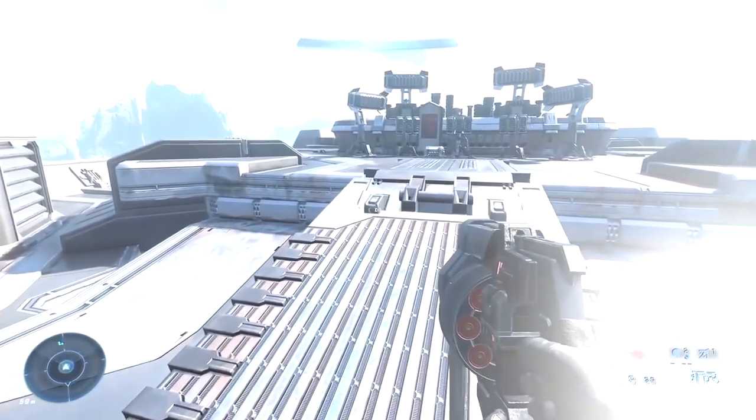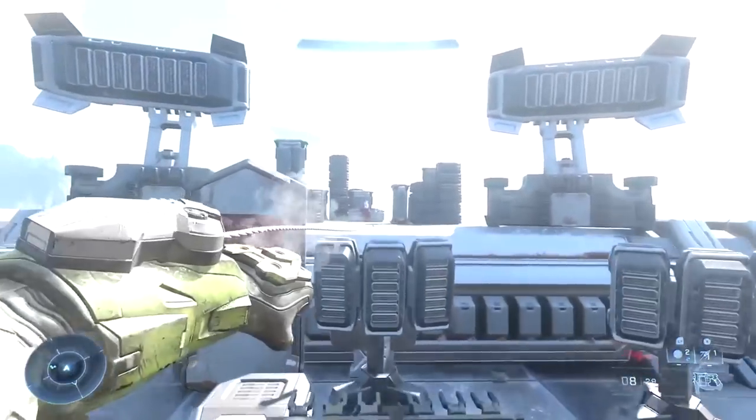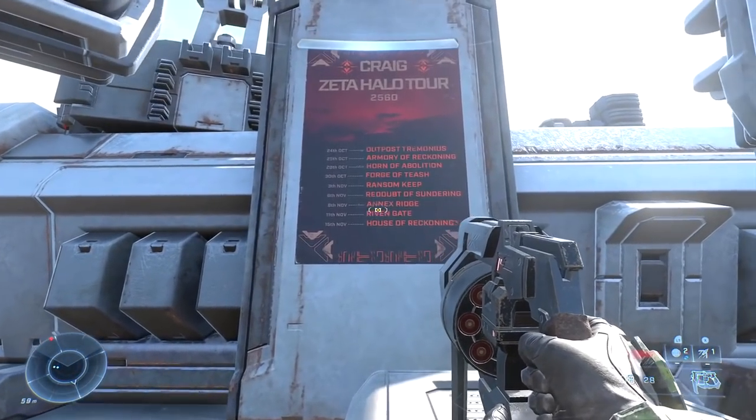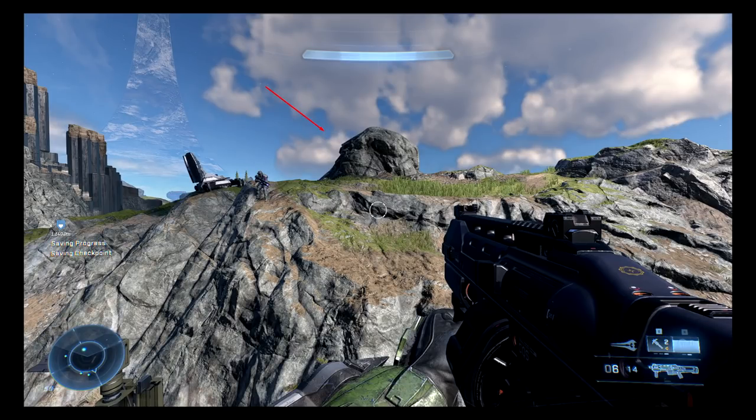I'm sure many of you have seen the Craig concert easter egg on top of the tower in Halo Infinite, where there's also a skull. But there's another Craig reference — a bit more subtle but just as good. This definitely looks like a rock in the shape of Craig if you look at it from just the right angle. Craig basically became the spokesperson, or spokesbrute, of the delay that ultimately made the game so much better.